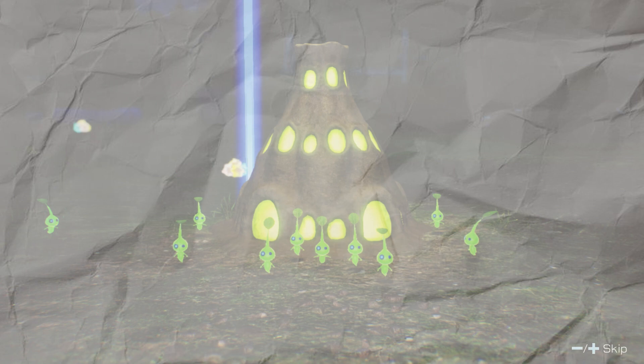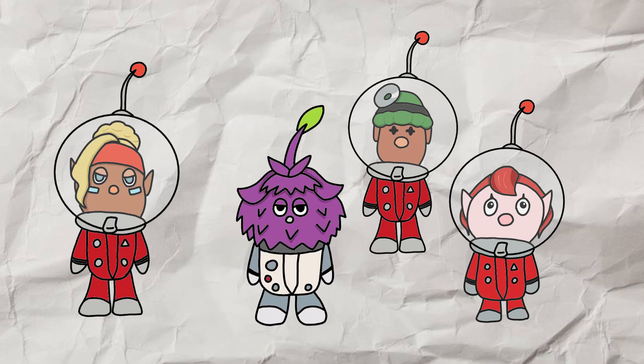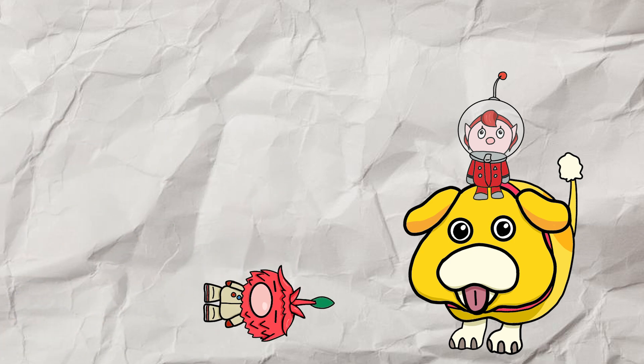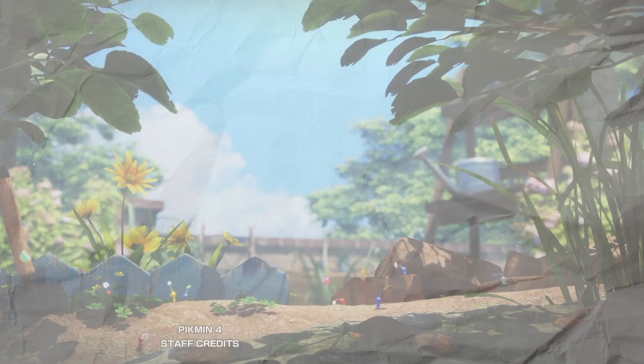He sends you on night missions to collect Glow Sap for the cure, and the cure works, so the rescue corps starts curing the leaflings. One of them turns out to be the pilot for the rescue corps, Bernard. After rescuing the rescue corps, you challenge Leafling Olimar to a final Dandori battle and win. Moss runs away, and you turn Olimar back into regular Olimar, and the crew prepares to leave the planet.